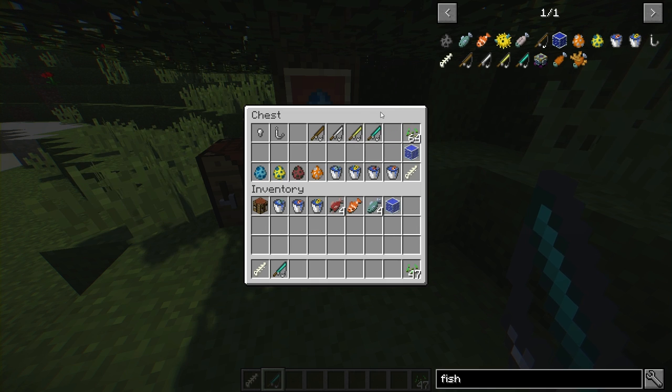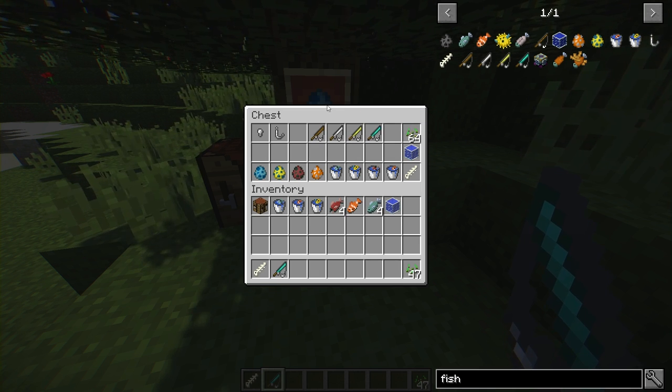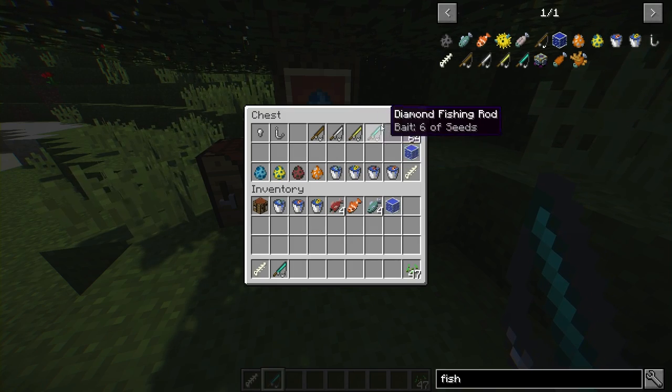The difference between each rod is durability. Iron lasts longer than wood, gold lasts longer than wood but iron lasts longer than gold, and diamond is ultimately the best one. So you want to be aiming for the diamond fishing rod.